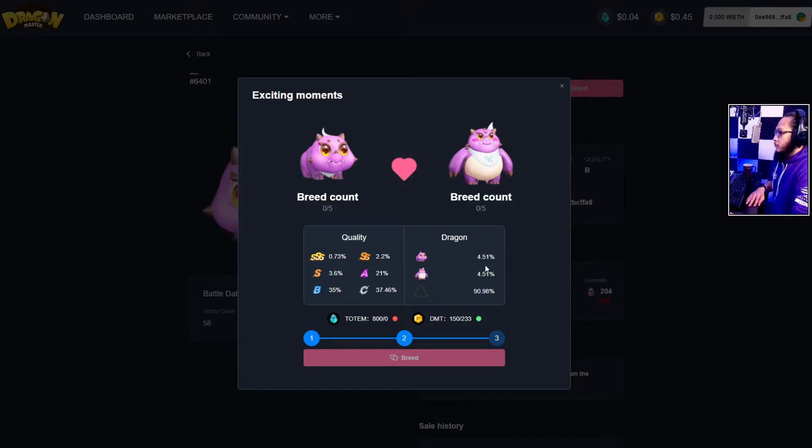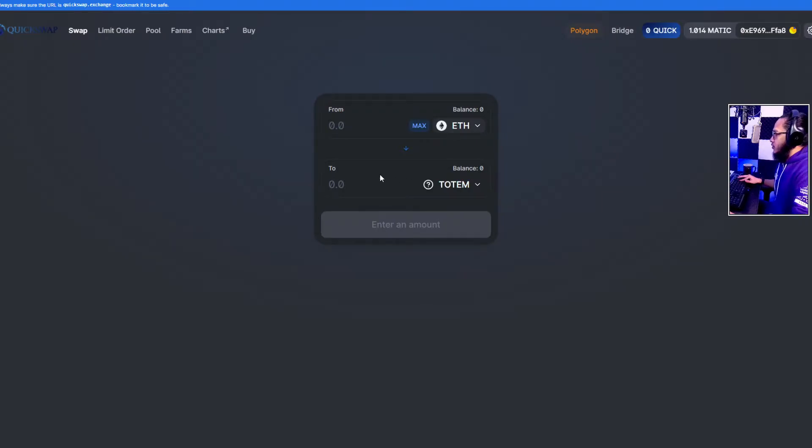For the parent dragons, there are higher chances of getting S quality — about 4.51% for them. Now the next part is we need to have some tokens, both Totem and DMT. Right now the breeding season is extended and there's like 50% off, that's why the Totem needed is only 800, and for the DMT it's 150 only.